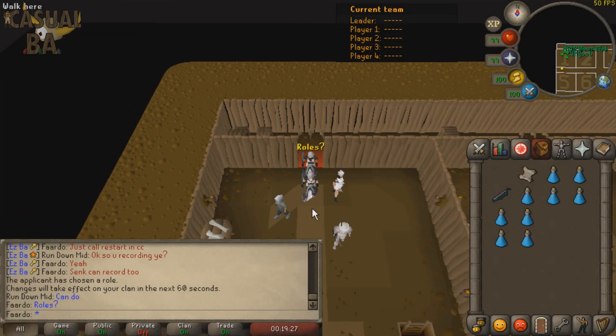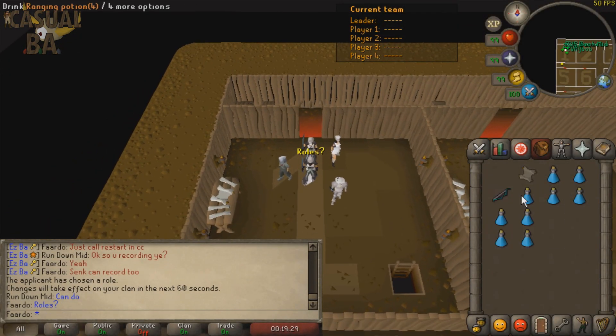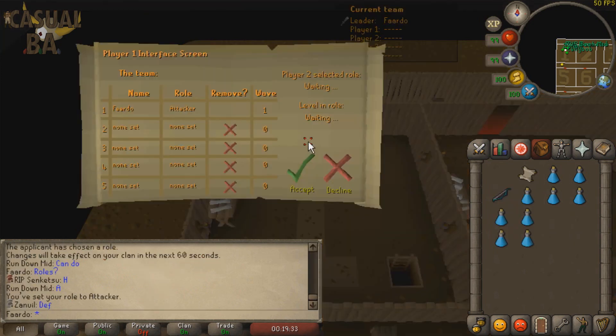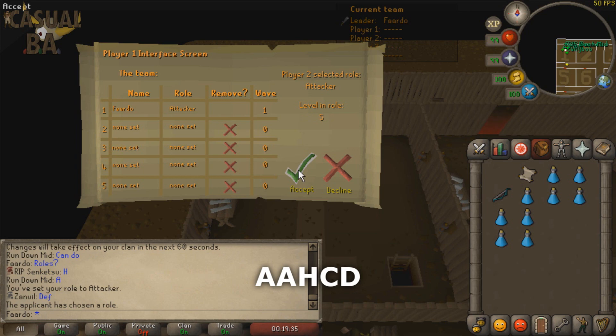One of the attackers should be the scroller, and should add players in the following order: Attackers first, followed by Healer, then Collector, and finally Defender — or AAHCD for short.